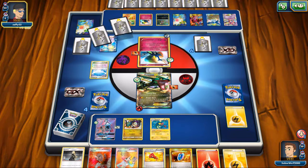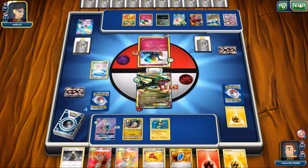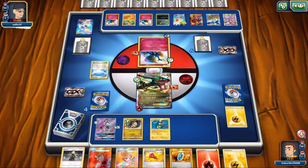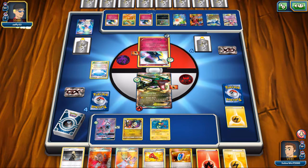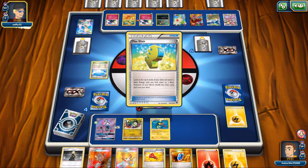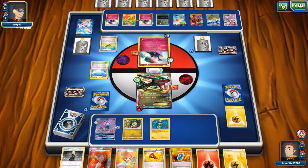Even with 10 extra damage, he should be doing enough damage to knock me out no problem. His bench is full. There goes another Fury Belt. He's using Max Elixir, gets the Fairy Energy, puts it on the bench, but now he might have to retreat. He doesn't attack with the active Xerneas and decides to actually pass the turn — so this is pretty big.